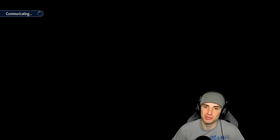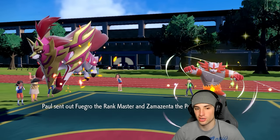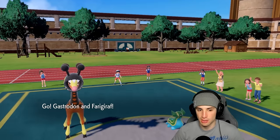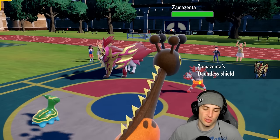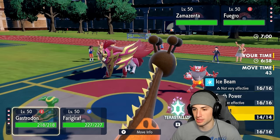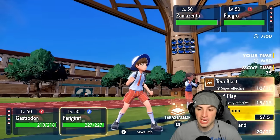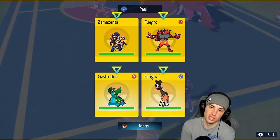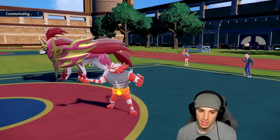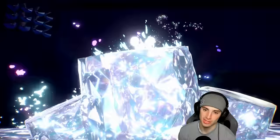Match number one — we're not bringing Talonflame. It just seems like a bad situation for him, especially because we want to bring in Koraidon too. They could counter our weather with Pelipper. So Talonflame, you're not coming in match number one. They end up going into Incineroar and Zamazenta. No Fake Out is allowed. Chances are they want to go for Iron Defense — Terastallizing into Ground is probably my best interest, and popping Trick Room.